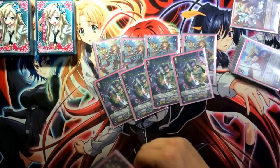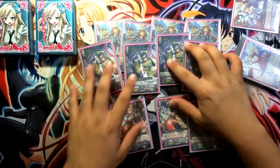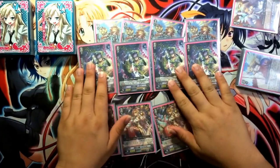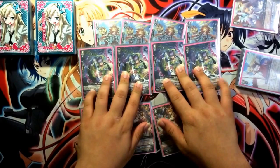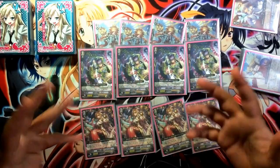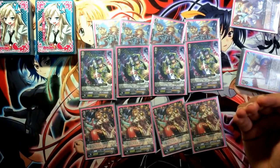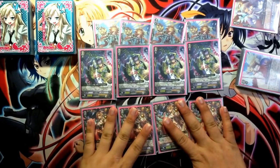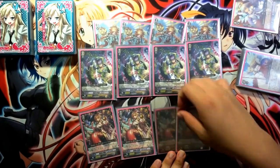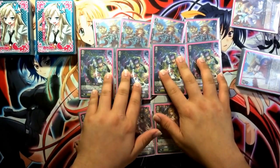The next eight cards are Norn and Hesperis. Both of these cards have skills where when they are soul blasted, they give your Regalia Vanguard skills. For Norn, when soul blasted she gives your Regalia Vanguard an additional 5k power, which is good to force more guard or make that extra damage high enough for the opponent to no-guard. Hesperis, when soul blasted, gives your Regalia Vanguard the effect of being able to retire one unit when the attack hits.